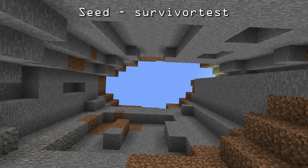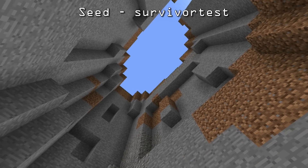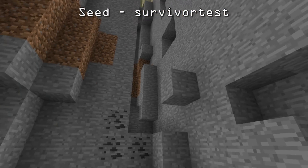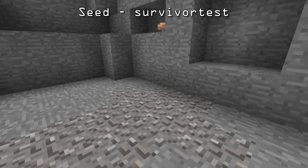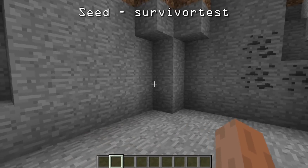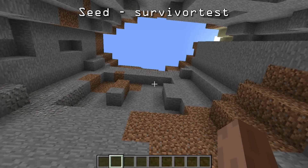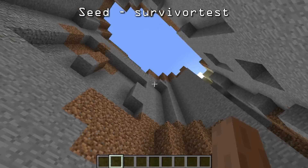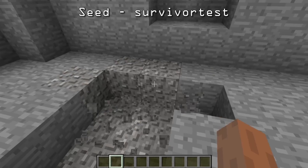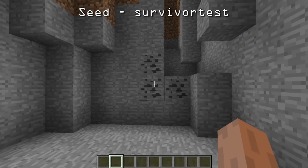This is where I spawn, though you don't always spawn here — I'll show you where you spawn most of the time in a second. But sometimes you will spawn in this ravine, which is very hard because you need to get out and you have no inventory. I did grab a stone because there was water coming out, and this area is filled with water. You're stuck here, so how do you get out? You'd have to break this stuff in survival mode and climb your way out. This is a very, very tiny ravine.